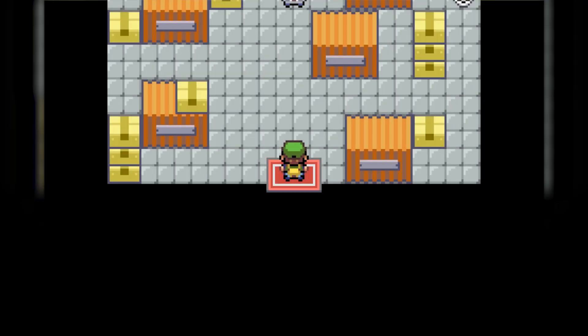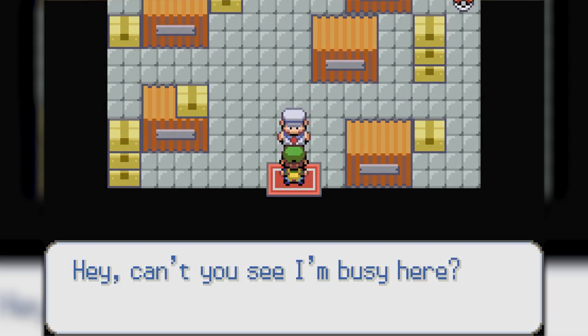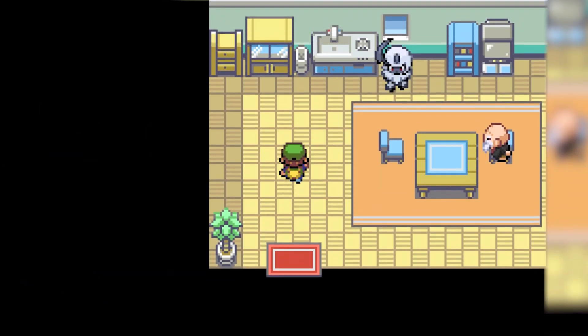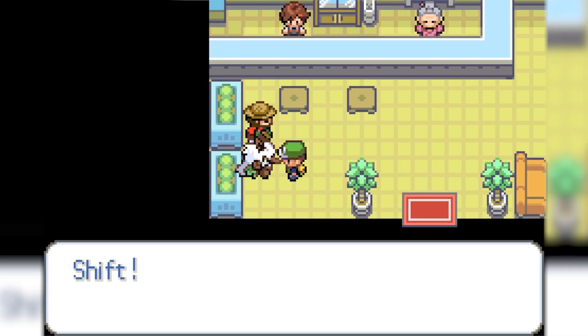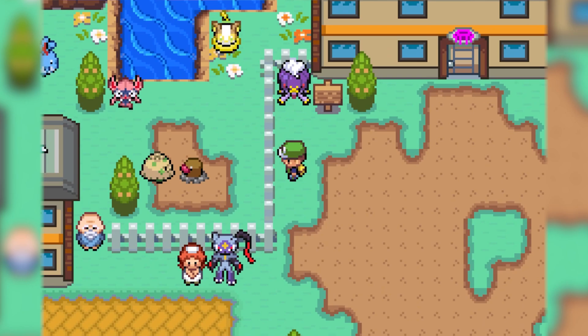Another way I've been trying to bring my city more to life was by working on the interiors of many of the buildings. Lots of these buildings contain shops where you can buy items from, or useful NPCs to help you on your journey. One of the buildings I also finally created was the Daycare, which is also where you can buy Moomoo Milks from a seller. The outside of the Daycare has lots of awesome Pokemon running around in the overworld, which I did to make the place feel more lively.